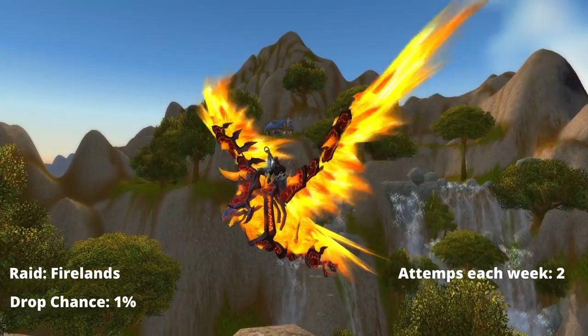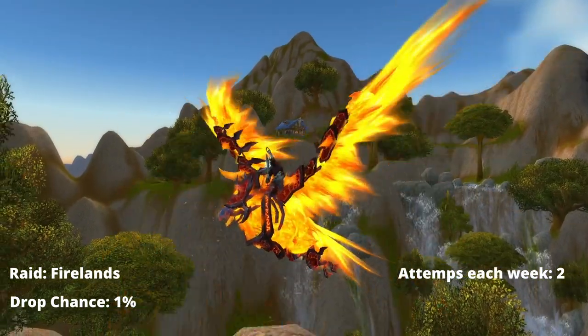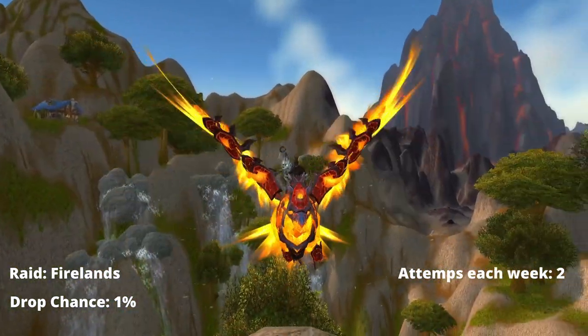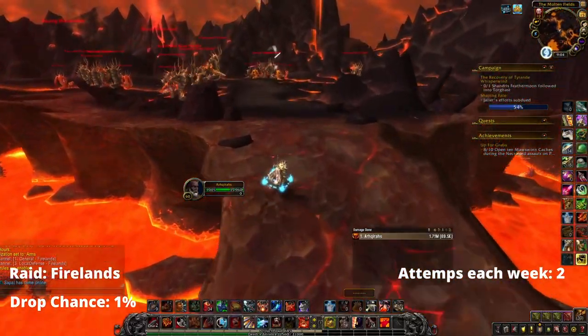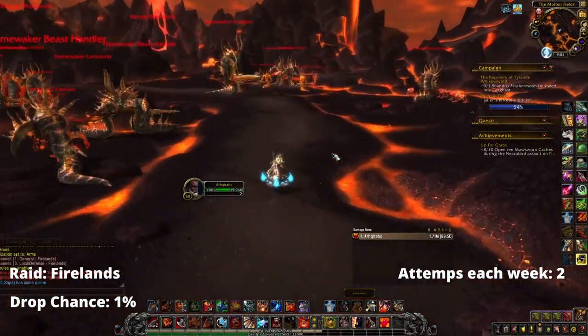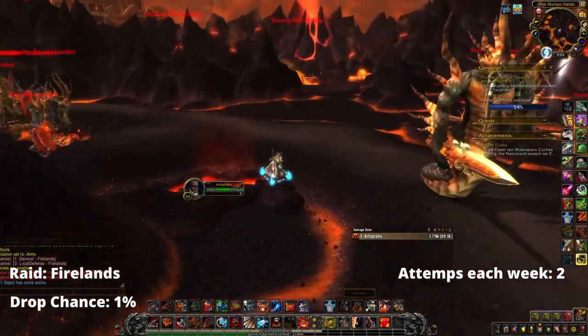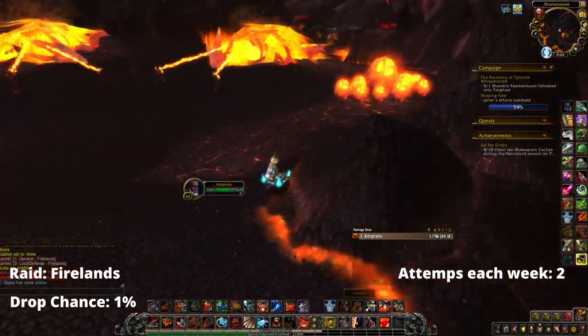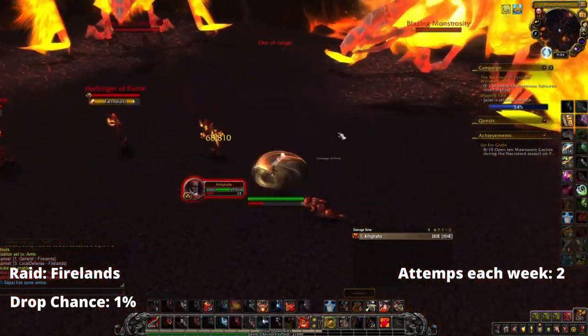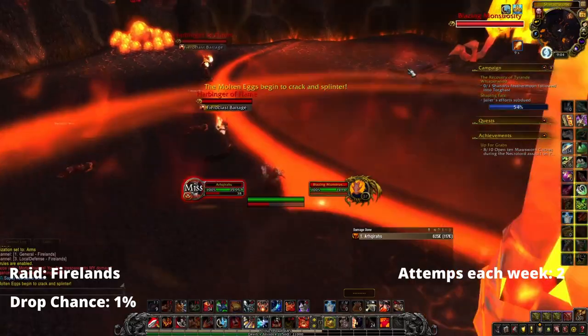They can be killed twice every week on all your characters. You simply have to kill them on normal or heroic first, then head out of the raid — the fastest way to do that is die and release — and then change the difficulty to the one you didn't clear, so either normal or heroic. A neat little trick that I use to farm these mounts is the Firelands skip, where you basically only have to kill Alysrazor and Ragnaros and skip the rest of the raid bosses.